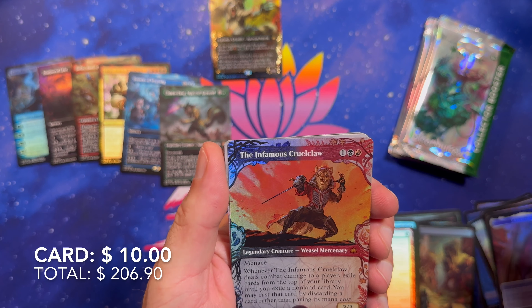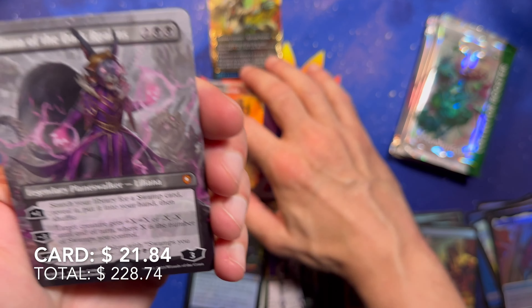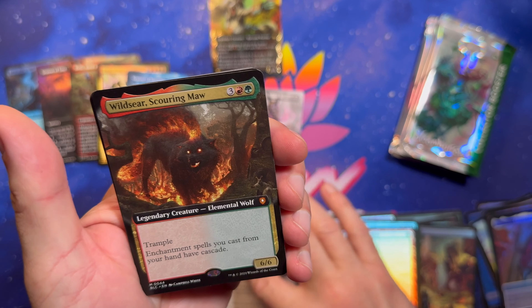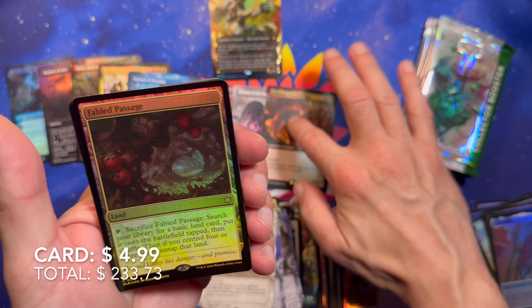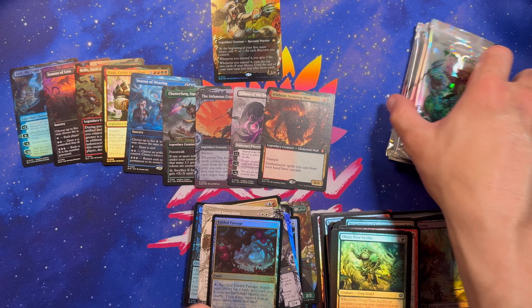The Infamous Crew. Cruel Claw. Ooh — Liliana of the Dark Realms. Fantastic. Double Mythic Pack so far. Starfall Invocation. Wild Seer. Wild Seer, Scouring Maw — Triple Mythic Pack! And a Fabled Passage — you can always use one of those. Always helpful. This is a good box.